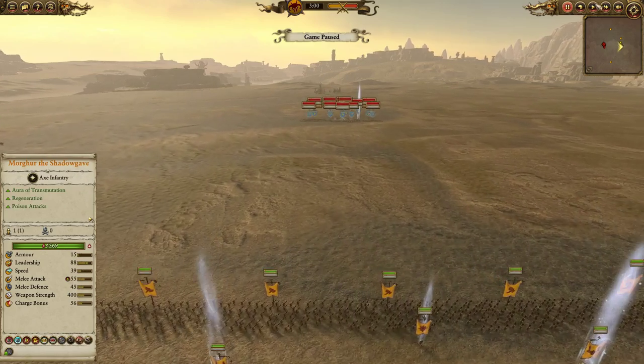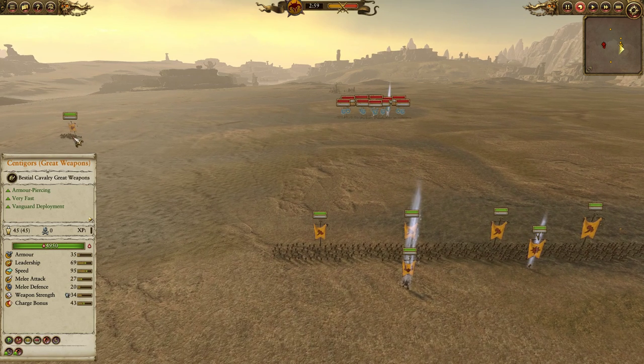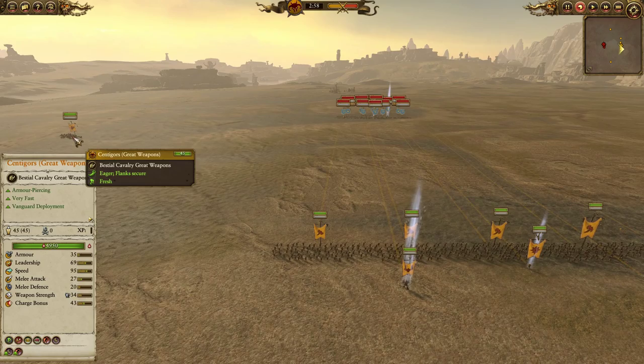Out on the flanks I have two units of Centigors with great weapons, who are powerful with decent melee attack and decent charge bonus, and more importantly good weapon strength of 34 with armor piercing, while being fairly cheap.